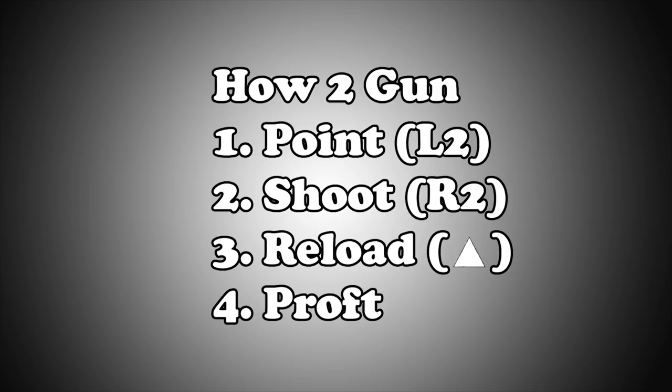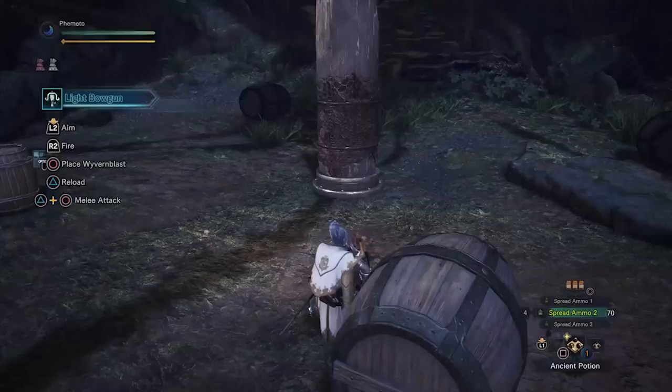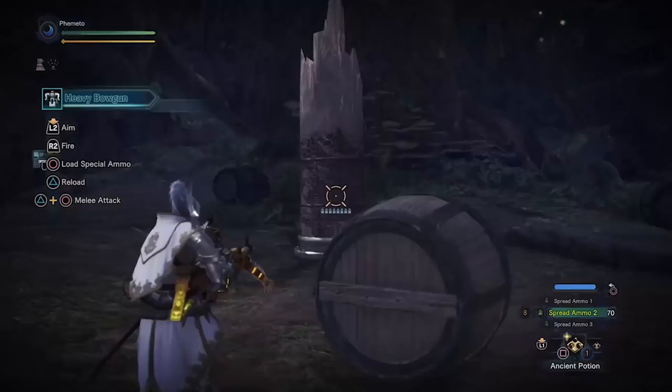However, Light Bowgun does have a skip and slide post shooting, which you'll actually find more annoying than anything, but it does have its uses. Just be mindful that if you try to roll after shooting, you're going to do a short hop first. Also note that Light Bowgun has shorter critical distance than Heavy Bowgun — be very mindful of that.